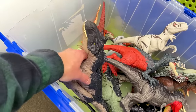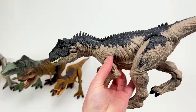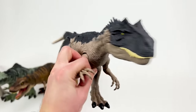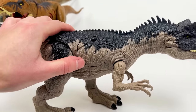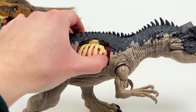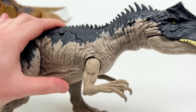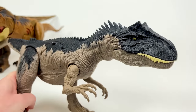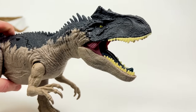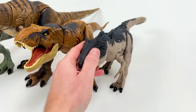Next up in size is this Allosaurus figure from Jurassic World Dominion. This is the largest Allosaurus figure that I have and it actually has some battle damage on the side — you can click it down to reveal the ribs and then even lift those up to reveal the intestines inside. This is really cool and the only Allosaurus that I have that can do that. Plus it has an action button on its back to activate the jaw.